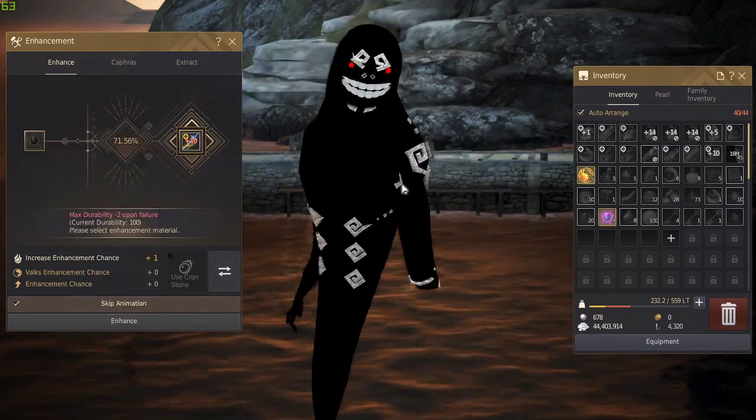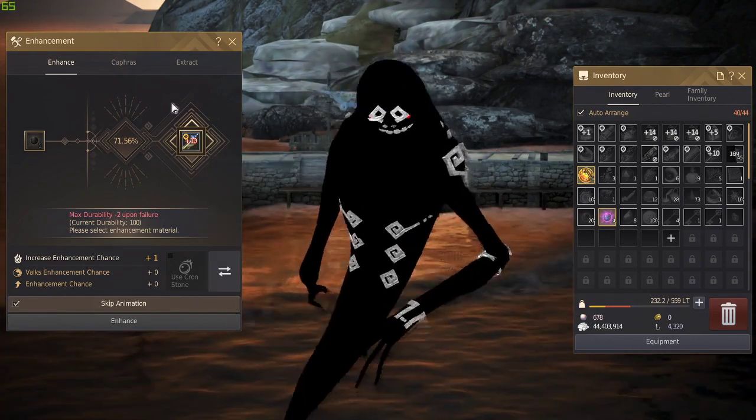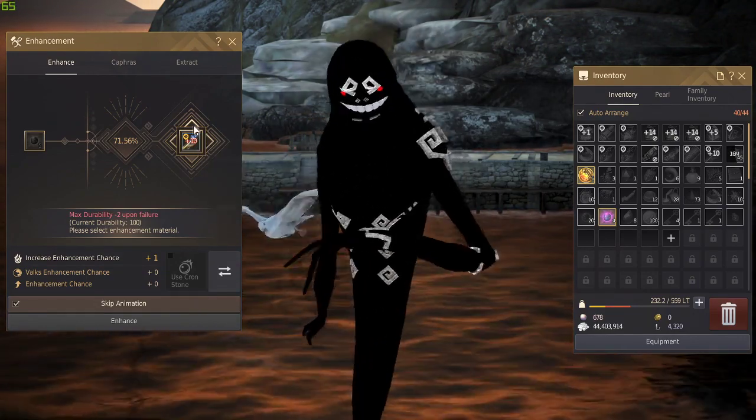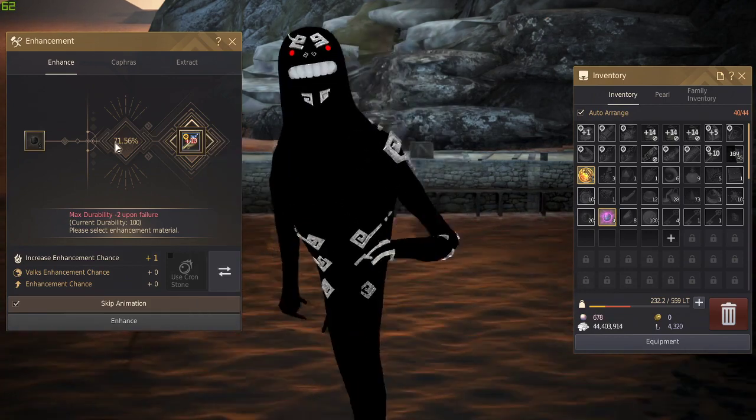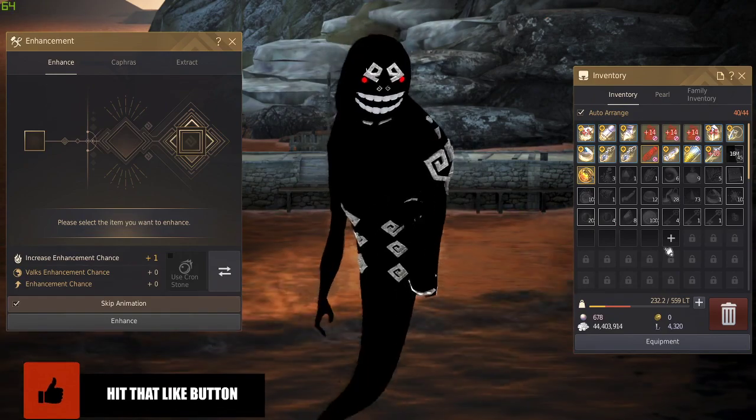You can keep enhancing again until you run out of black stones. As you can see, I need five but only have four left. As the enhancement level rises, the success percentage also decreases — which is exactly why you need a fail stack.